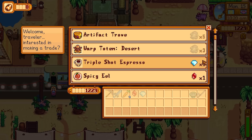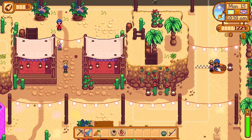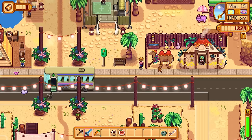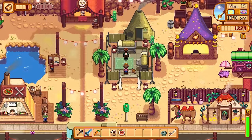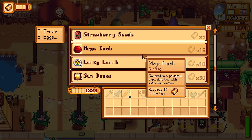I'm going to swap in a diamond for a triple shot espresso and a ruby for a spicy eel. There are tons of events going on here. What we have is basically a vendor we can talk to every few in-game hours, choosing between the chicken, the snail, or the scorpion to see who wins the race. If we choose correctly we get the main event resource — a calico egg — and the more eggs we get, the more items we can buy from the various vendors. One vendor is selling mystery boxes, mummy masks, blue bows, various clothes, mega bombs, and lucky lunches.